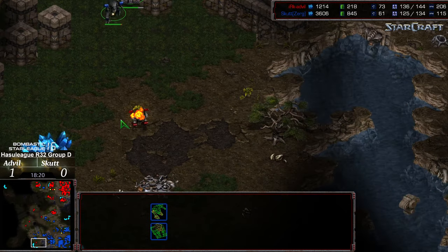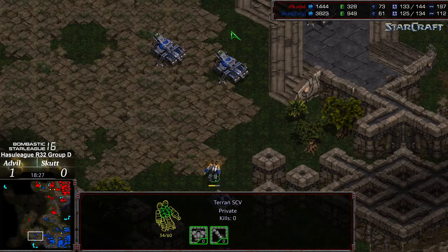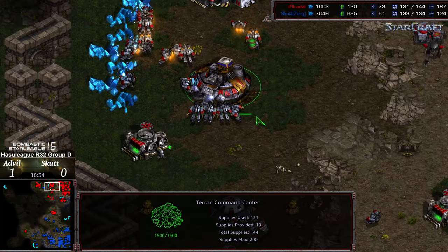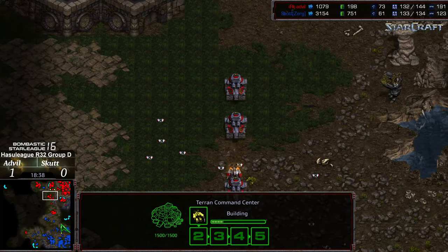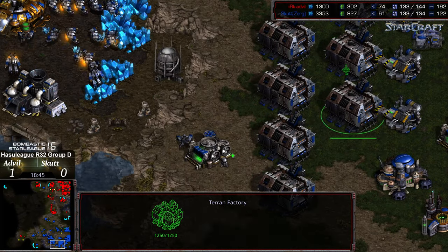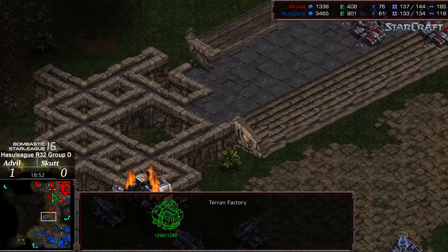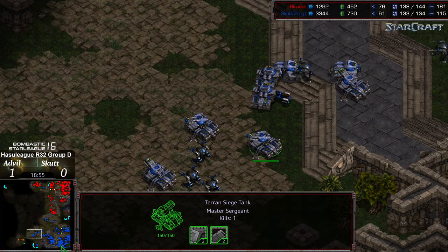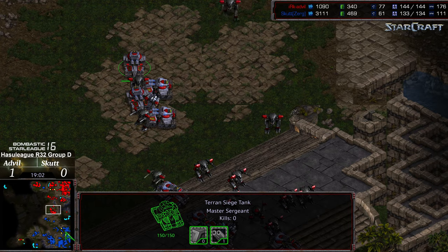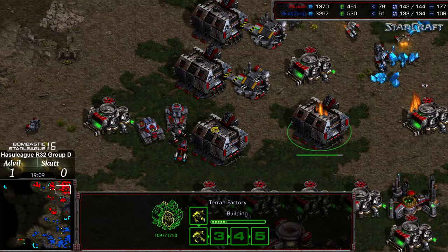Another SCV wandering forward — that SCV actually needs to stay alive here. More Goliaths walking their way slowly across, but that's not going to stop Scut from grabbing that 6 o'clock location — that will be his fourth base. So Advil right now up four bases, down in the overall bank, doesn't have the superior factory count. A little bit shocked that Scut hasn't managed to surge ahead — dead in supply at these stages, maybe having just a little bit of trouble with the macro. Plus two weapons, plus two armor for Scut versus just plus one weapons, plus one armor. A supply lead somehow off an inferior factory count from Advil — a lot of that is in SCVs.